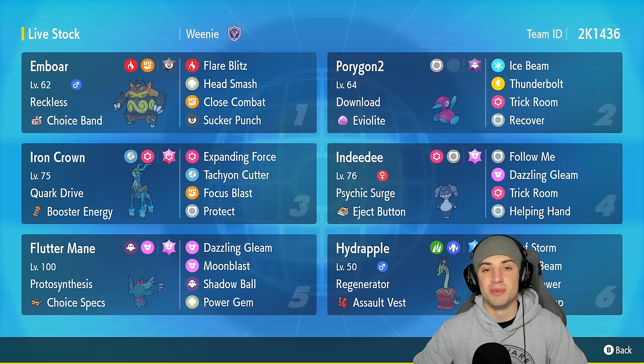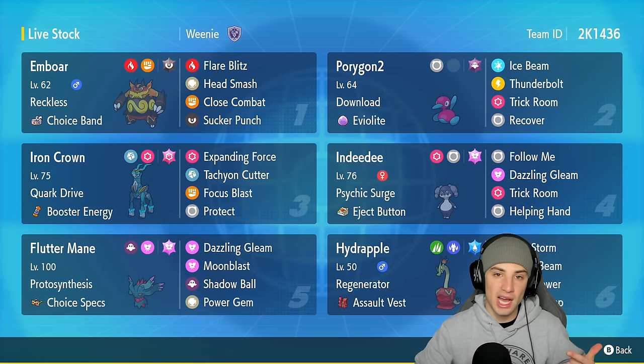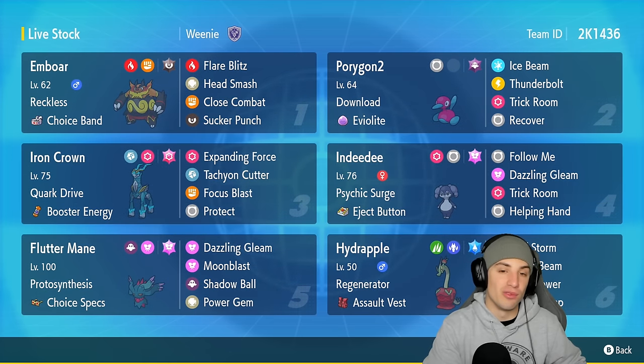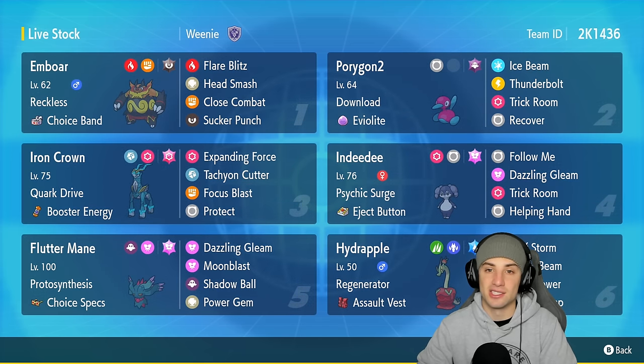It's also rocking the Reckless ability — if you don't know what it does, it adds a 20% damage increase to all recoil moves. So we've got Flare Blitz and Head Smash, two recoil moves that already hit hard, and Reckless gives them a 20% boost. The only downside is the more damage you deal, the more recoil you take — plus and minuses. Still, this thing hits like a truck. Choice Band is the item to make it hit even harder, and the moveset is Flare Blitz, Head Smash, Close Combat, and Sucker Punch.